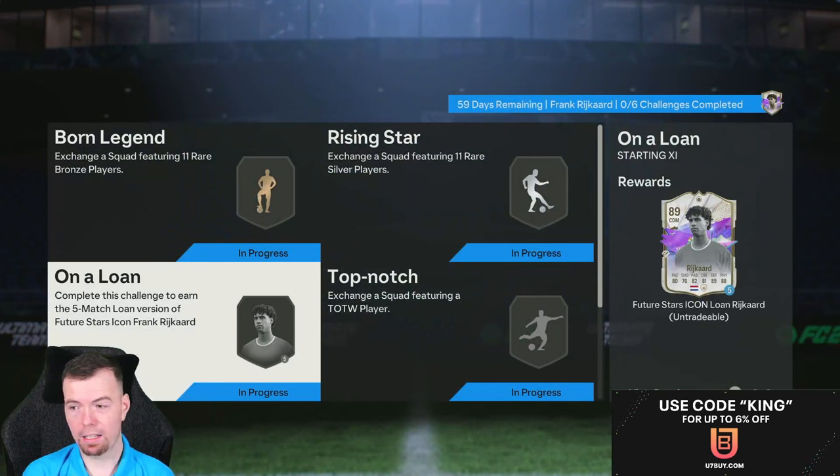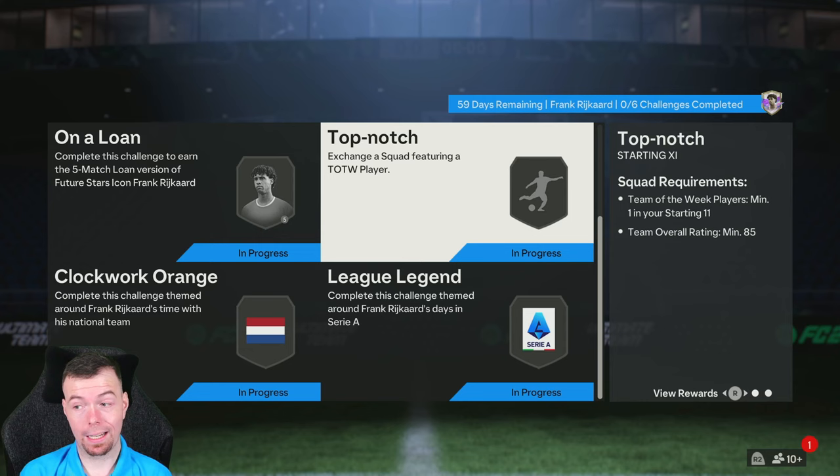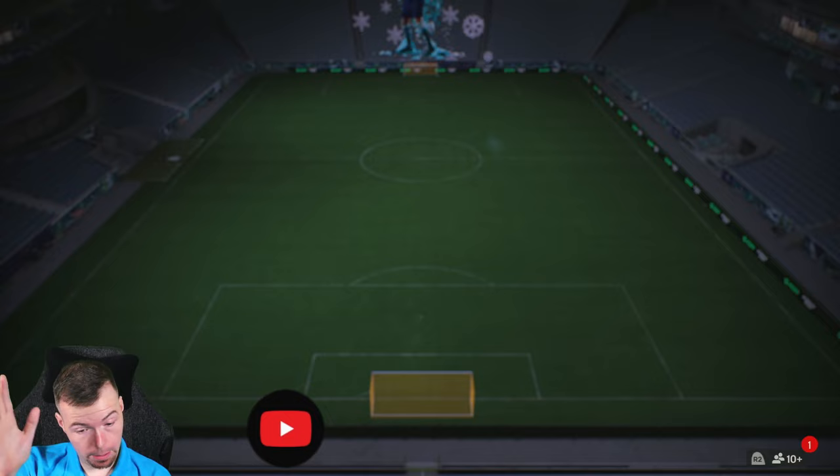You get the loan card so you can try him out as a center back. Now regarding these three middle segments, I think they should be rated 84, 85, and 86 — but EA has them rated one higher than they should be.